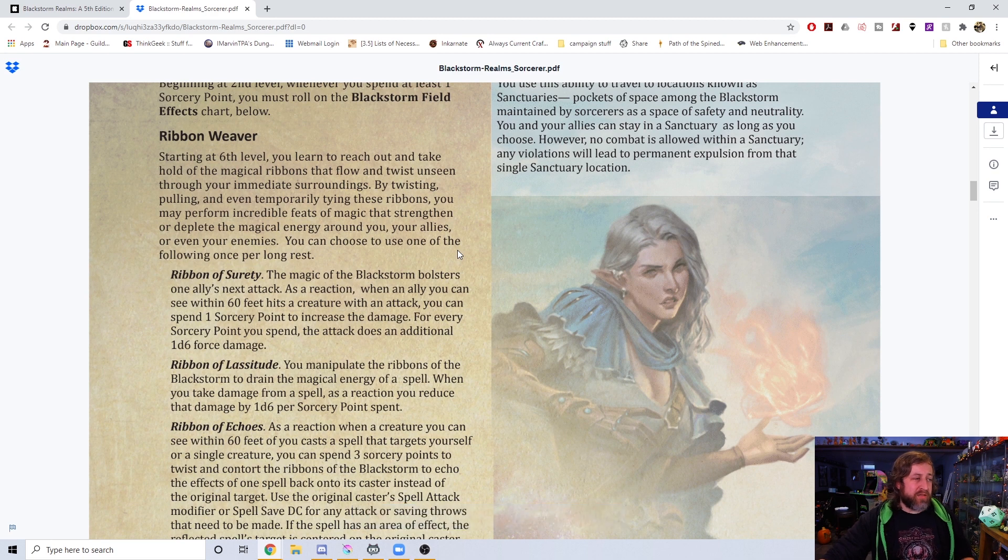First is Ribbon of Surety: as a reaction, when an ally you can see within 60 feet hits a creature with an attack, you can spend sorcery points — for every sorcery point spent, the attack does an additional 1d6 force damage. It's almost like a Divine Smite, but you're the one powering it. It costs your reaction and at minimum one sorcery point, but remember: spending sorcery points triggers the Black Storm Field Effects table, so there's a built-in offset.